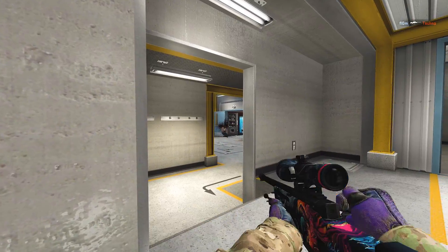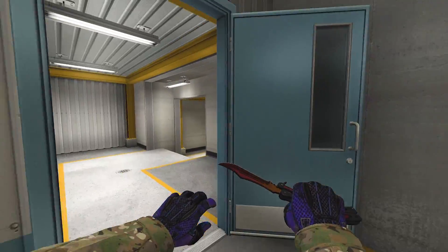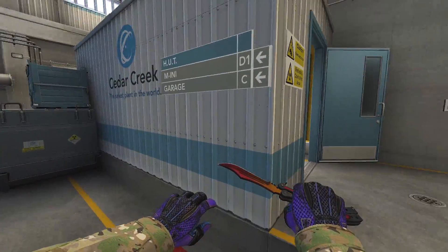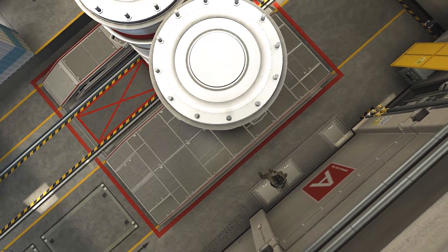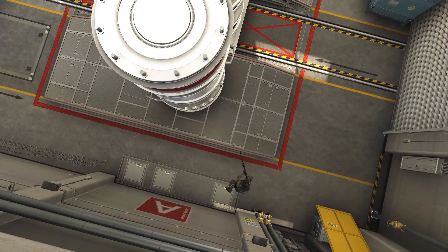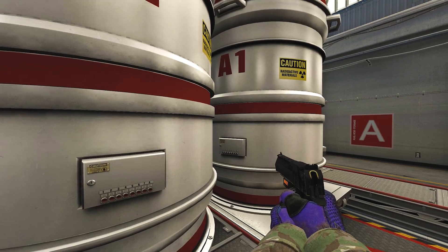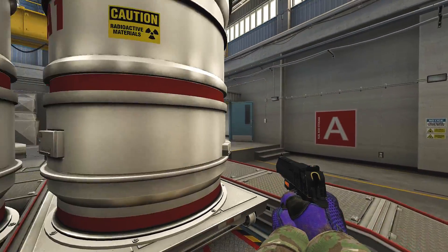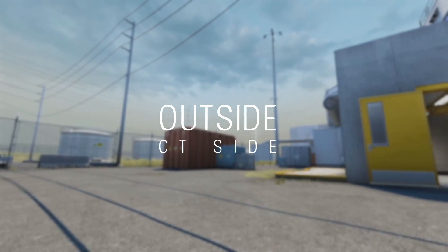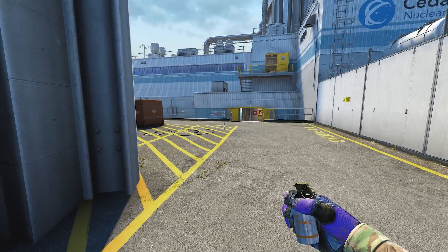This isn't something where I'd advise you to hold here the entire round, but if you get into this position and they have no idea you're here, be patient and wait for somebody to come across. The downsides of this push: when you're trying to come into hut at the start of the round, if the other team is rushing you need to bail out immediately. I'd advise getting back behind the silos — it's not great, you can get naded and flashed pretty easily, but it's much better than being in hut with rifles right in front of you.